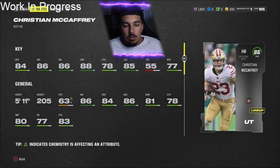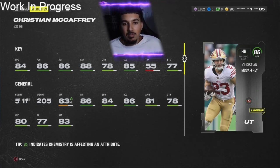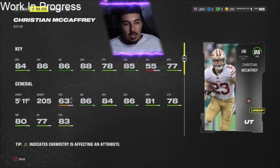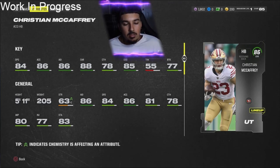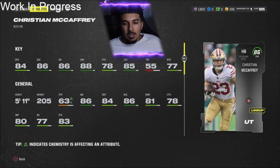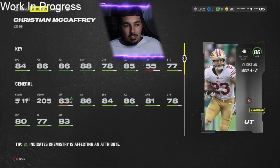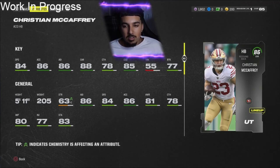Going into the running backs. Christian McCaffrey: 84 speed, 86 acceleration, 86 agility, 88 carry, 77 break tackle, 85 change of direction, and 78 catching. He's going to be the perfect day one running back besides RPs and future content. He's going to be expensive but he's great in the receiving game with really solid speed. Keep in mind 84 speed is actually pretty high in this year's Madden since ratings are lower. I'm giving McCaffrey an A for running backs, especially for a day one core elite. He's versatile in both the passing and running game.